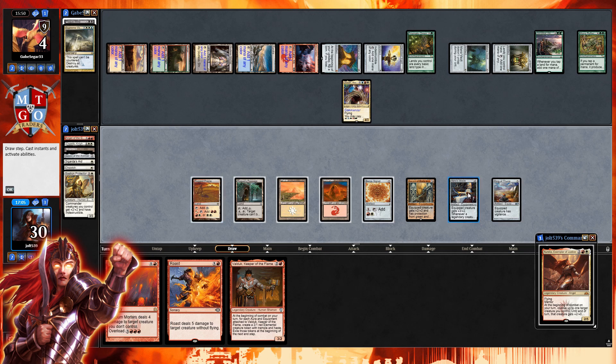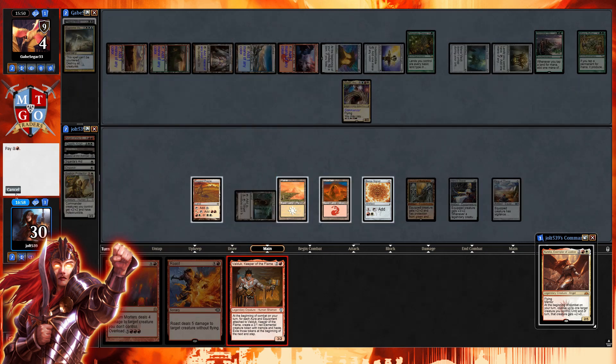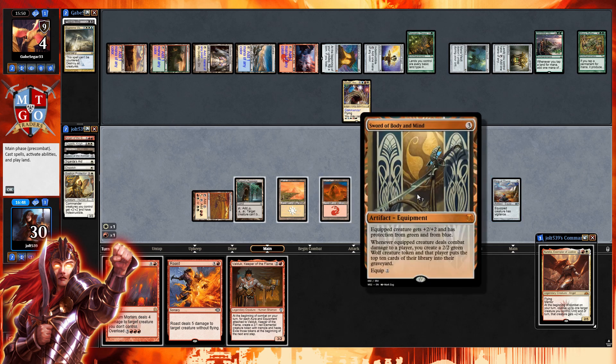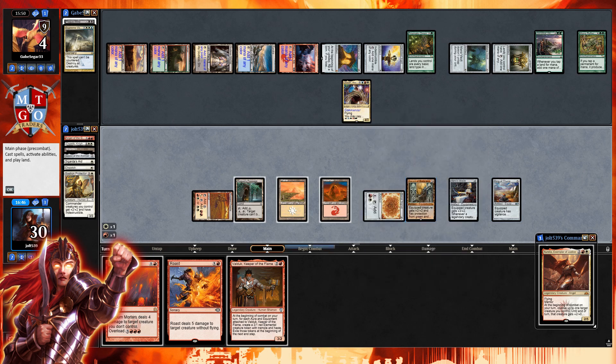Ring of Thune trigger fires, then we draw into Valduk — oh! That is a legendary creature, which triggers Hero's Blade! Let's get down Valduk. We grab Rugged Prairie, go for Boros Signet, and get down Rogue's Passage. Valduk is in there with the forge hammer, ready to get those elementals going. Hero's Blade enters the battlefield and attaches to Valduk.